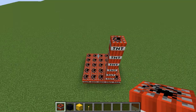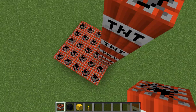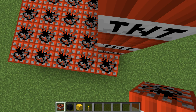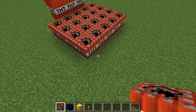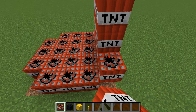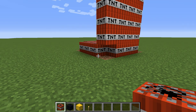Bring it up by about four, five, six blocks. Oh, I actually destroyed the corner blocks — forgot about that. So where all the dirt is, just put the TNT on that block right next to it, so there's a little space right there — that's what you want.